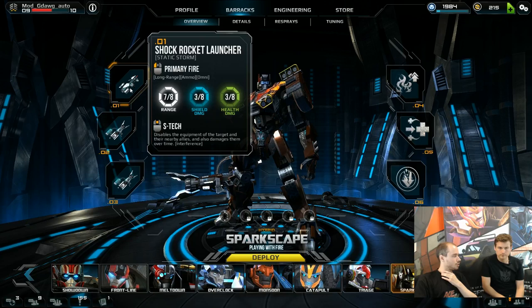It disables equipment for your target and anyone within the radius around the target. So if you're facing a team of grouped up Decepticons, you can disable equipment across the board. Particularly good against bots with good emergency defensives — for example, if you're fighting Flatline and he's about to go low, you know he's going to use Dimension Splitter: disable equipment and he can't go immune, and hopefully you can kill him in those three or six seconds.